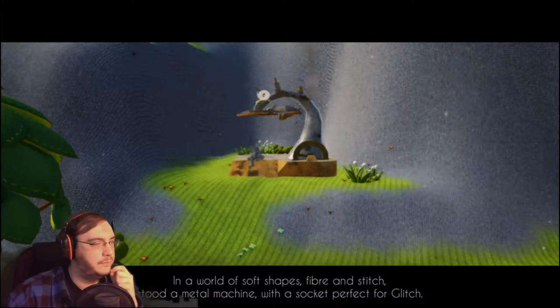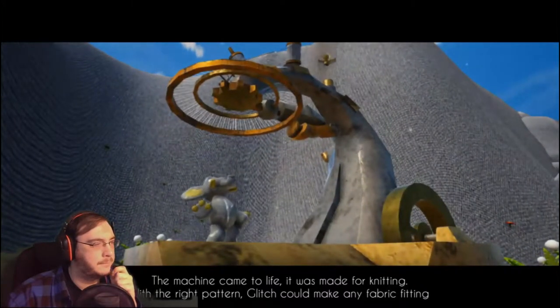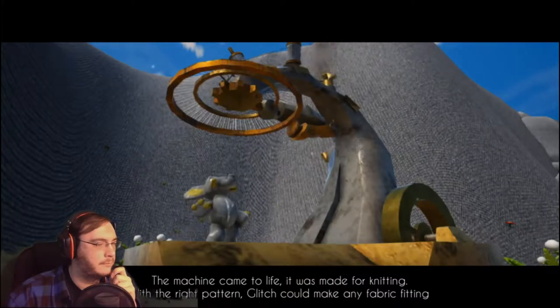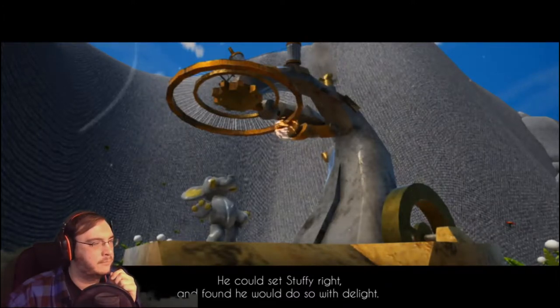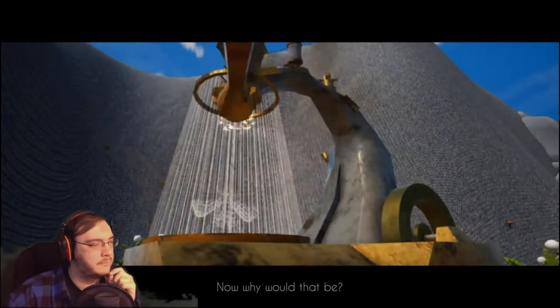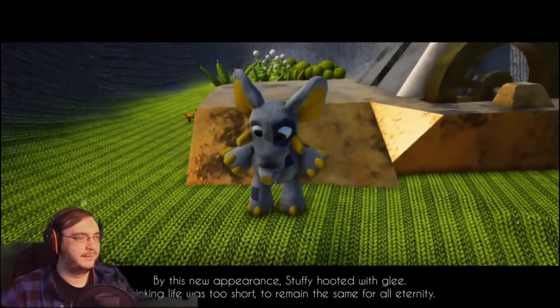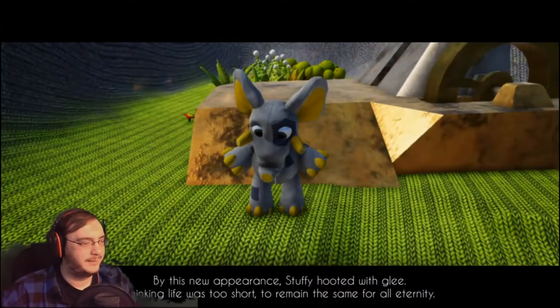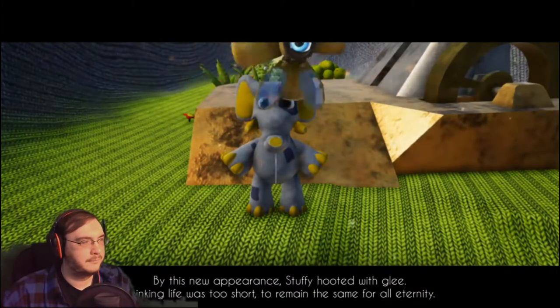What do we do? The machine came to life — it was made for knitting. With the right pattern, Glitch could make any fabric fitting. He could set Stuffy right, and found he would do so with delight. Now why would that be? Thinking life was too short to remain the same for all eternity.